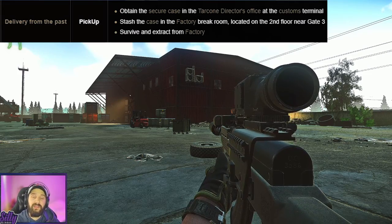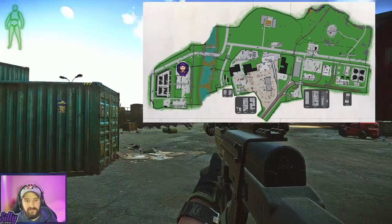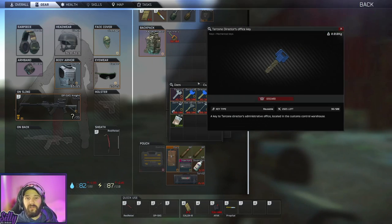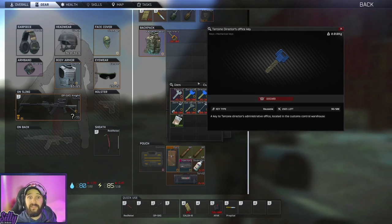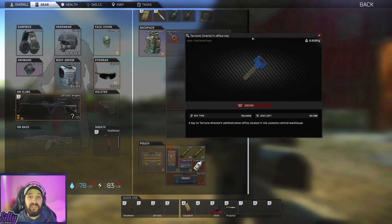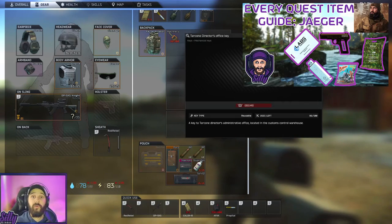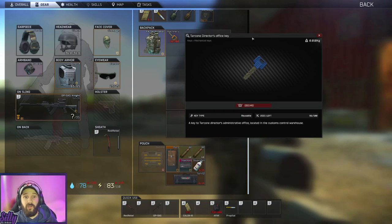The next quest is Delivery from the Past, which involves grabbing a secure folder from Big Red on Customs. In order to grab this secure case, you're going to need the Tarkone director's office key. You can get this off scav bags or pockets — whenever you kill a scav you want to check pockets. You can also find it in filing cabinets. A really easy and effective way to grab this key is the barter trade from Therapist: you're going to need green tea, army crackers, and squash. The green tea and squash you can easily find in the Gauchon food loot run, and the crackers you can just buy from Therapist.